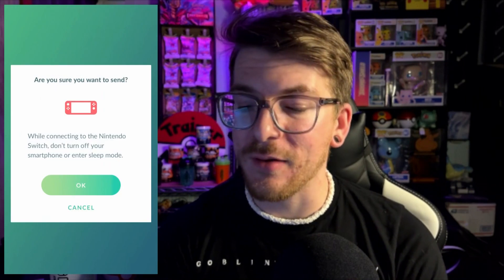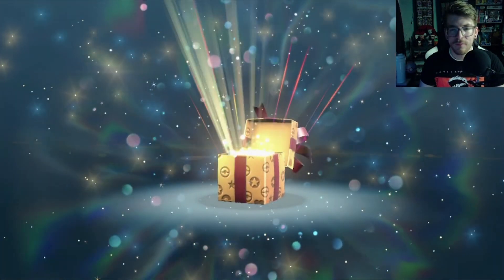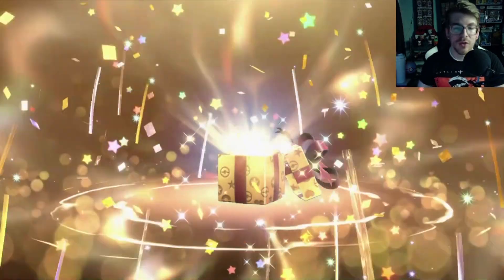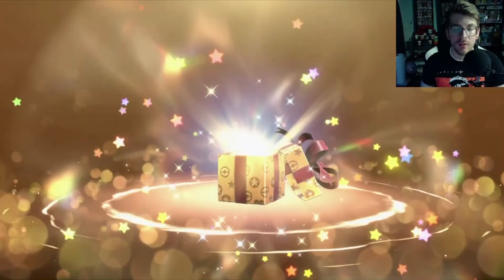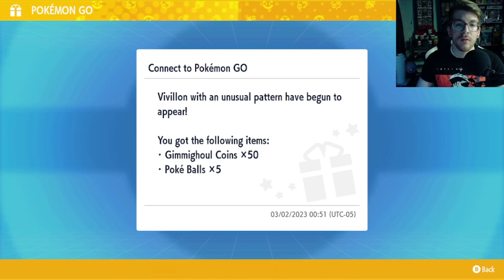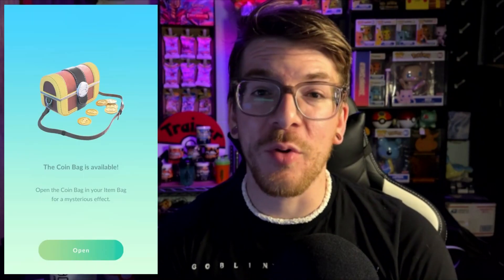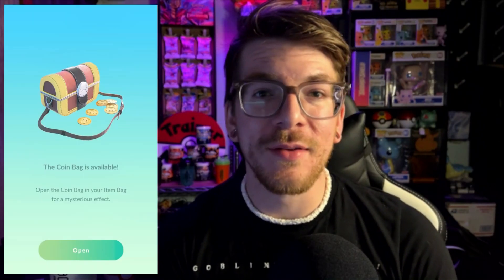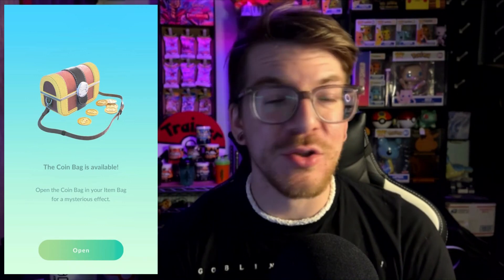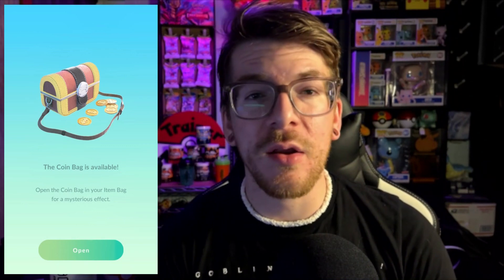So now it is going to be connecting to my Switch. Postcard sent. Back on the Switch, we have the Mystery Gift. Now, this unlocks Vivillon with an unusual pattern, and then you get 50 Gimmighoul Coins and 5 Poke Balls. Now, as you can see, whenever we connected Pokemon Go to our Switch, we unlocked an item in Pokemon Go called the Coin Bag. This is pretty much like the Meltan mystery box thing, and it's just going to spawn Gimmighoul for 30 minutes.